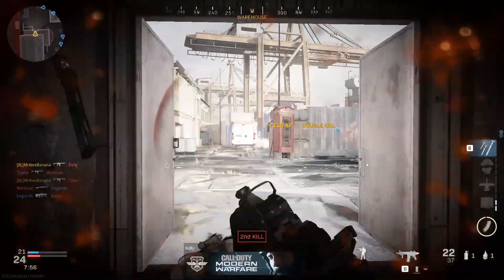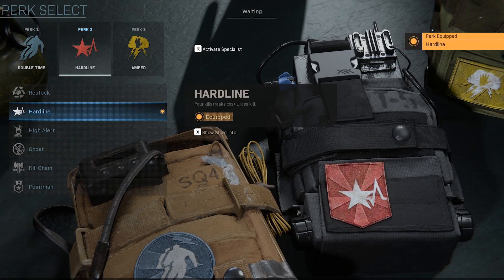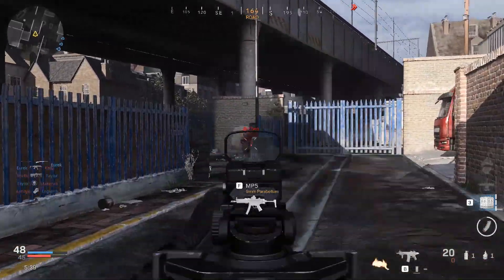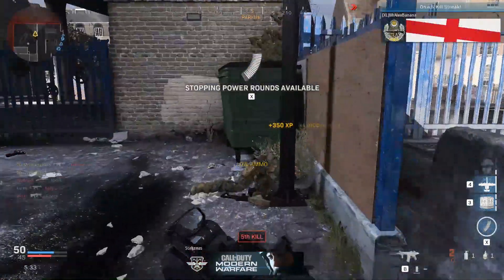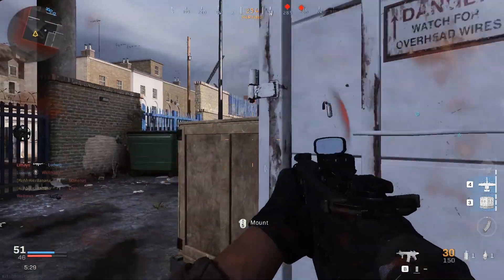In regards to your perks, we would recommend Double Time as your first perk, Hardline as your second perk, and Amped as your third perk. Increasing the tactical sprint speed to either navigate the map quickly or escape an enemy is always a good perk to run. Hardline makes killstreaks easier to earn and Amped increases weapon swap speed, which is ideal when grabbing your secondary weapon to stay alive.